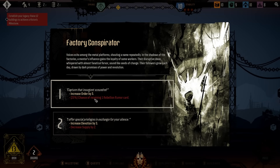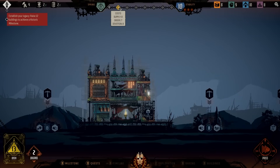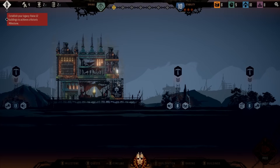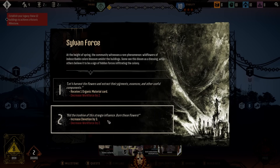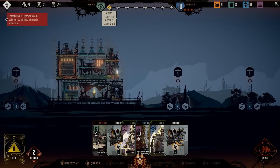There's an event — Factory Conspirator. Voices echo among the metal platform, shouting a name repeatedly in the shadows of the factory. A mentor's influence gains the loyalty of some workers. Option one: increase order by three, with a 25% chance of receiving one Rebellion Rumor card. Option two: increase devotion by three, decrease supply by two. I'll take that actually, because we have a way to generate supply each and every turn.